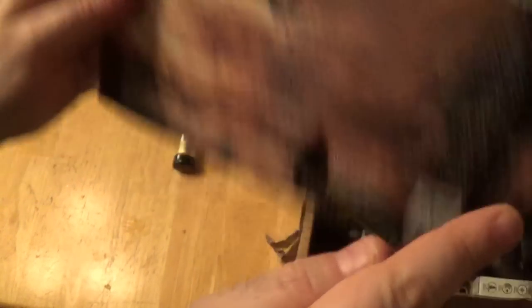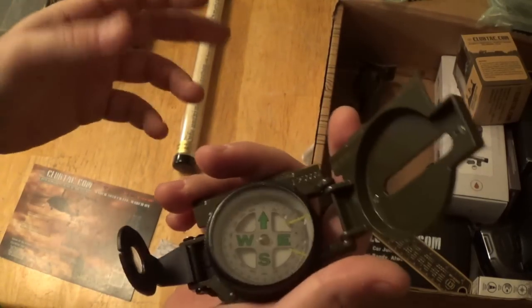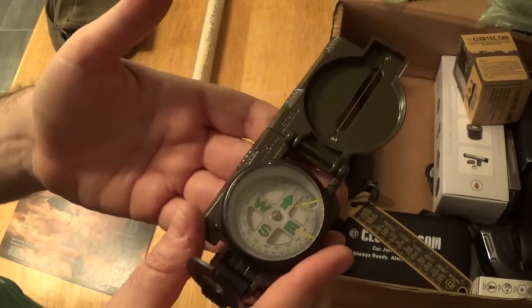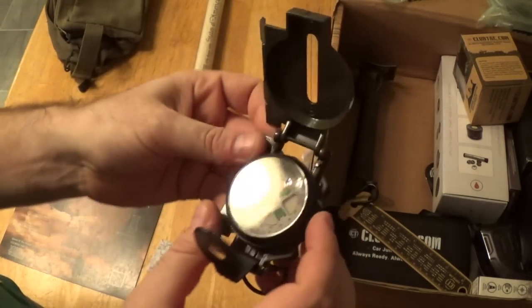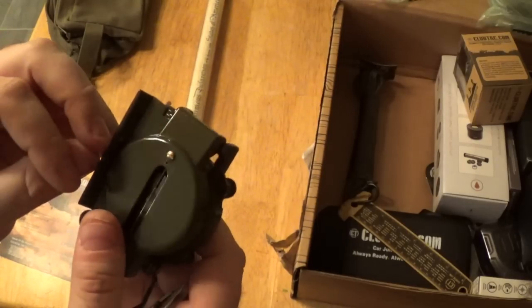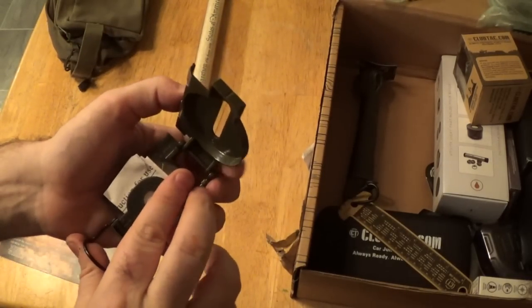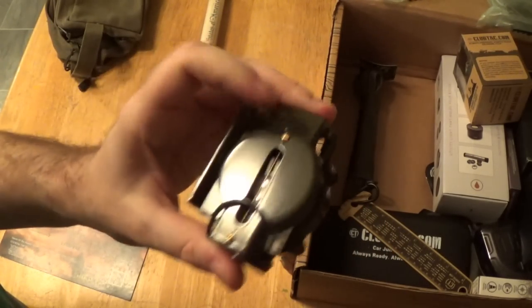Now we've got a compass for $9.99. This looks like a reproduction of the lensatic compass — I'm going to make a video with the actual military tritium one when it's warmer. I just gave one away in a giveaway, so getting another one is great — I can use this one for Aiden. For $9.99 this seems like a pretty solid one. It comes with folded instructions for use in English. I know exactly what I'm going to do with this one. Like-it pile.